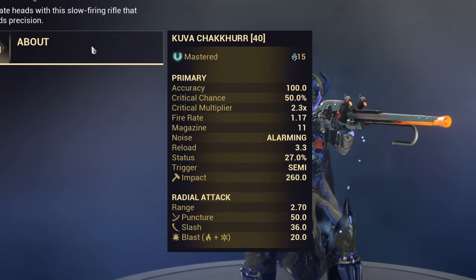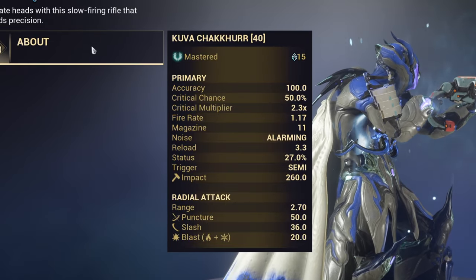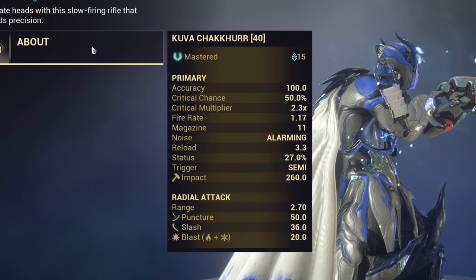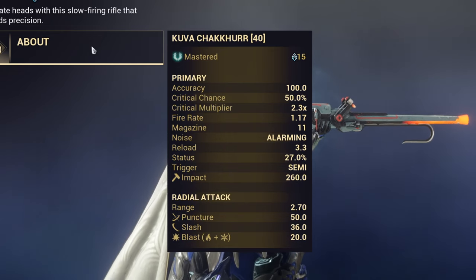That means when you shoot into the head, it knocks down the enemy. If you want to do Eidolons with this weapon, I suggest you combine it with Loki using radiation damage. Okay, I think we're done for the stats — let's jump into the builds.